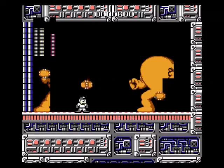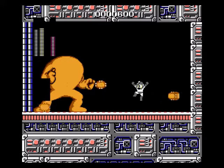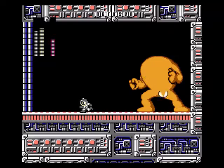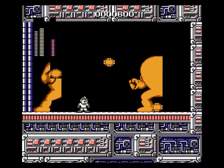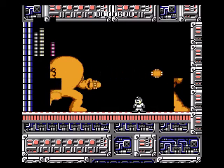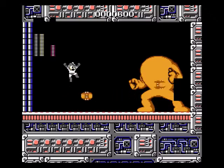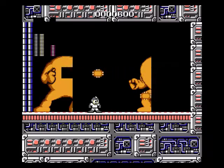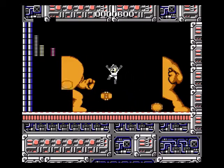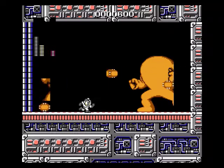The Rolling Cutter unfortunately seems to only do two damage to him, the same as the Mega Buster. With the Mega Buster, sometimes you can't hit him because he opens his eye too high, but the Rolling Cutter has a bit of an upward arc so I should be able to hit his eye no matter where it is. This should actually be easier with the Rolling Cutter than with the Mega Buster. The fight usually takes quite a long time with just the Mega Buster. The dodge pattern is very simple — I just dodge it based on muscle memory. One jump, and I screwed it up — we'll count off the next one.